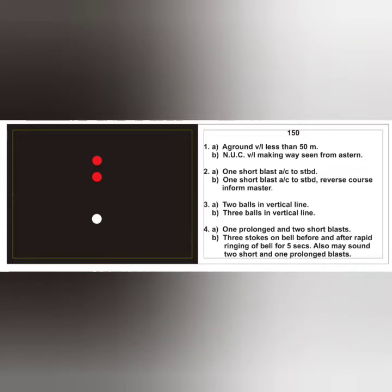The next card is a bit tricky with two options. One possibility is an aground vessel less than 50 meters; the other is a NUC vessel making way when seen from astern. Action for the aground vessel is always to reverse course and inform the master. For a NUC vessel: one short blast, alter course to starboard. Day signal for NUC is two black balls in a vertical line; for aground it's three black balls. RV sound signal for NUC is the standard hampered vessel signal; for aground it's three distinct strokes on the bell before and after rapid ringing for five seconds, and additionally two short blasts followed by one — Morse code Uniform — warning others they are running into danger.